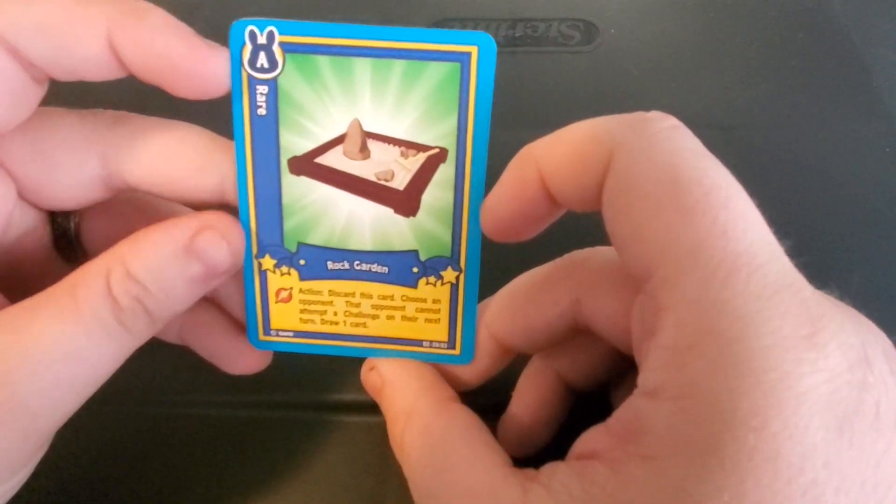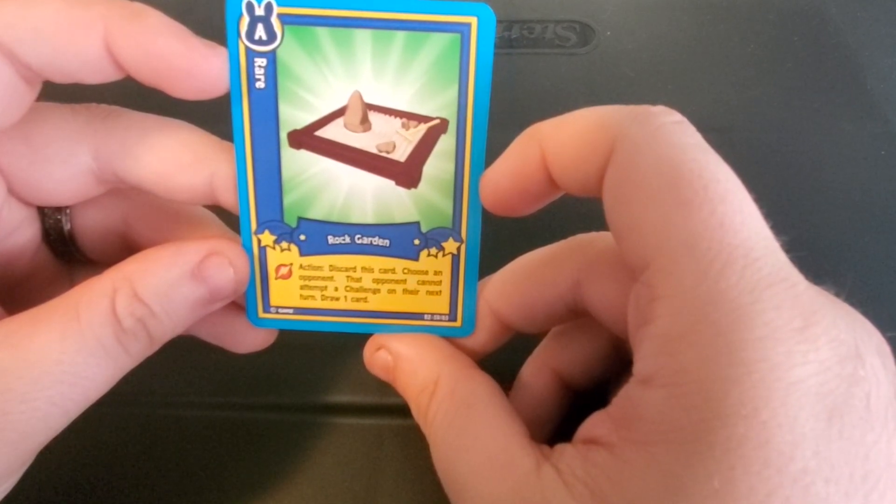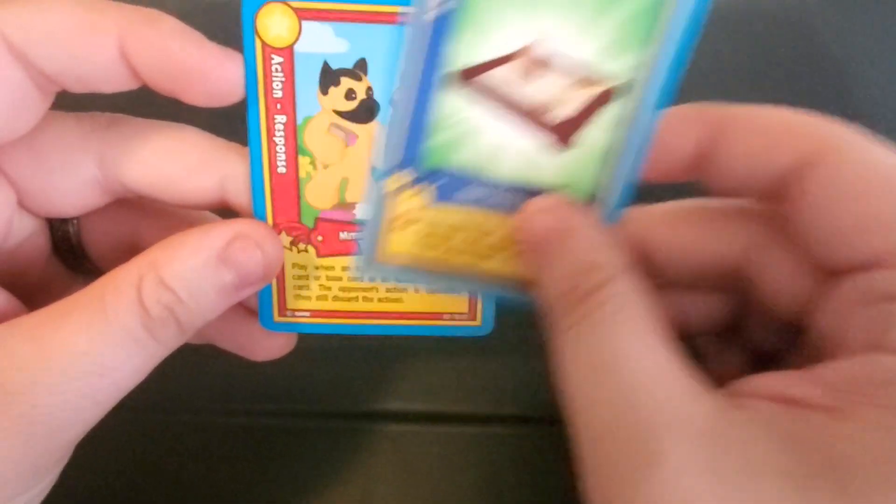So we got Rock Garden. This one's rare. Action: Discard a card. Choose an opponent. That opponent cannot attempt a challenge on their next turn. Draw one card.